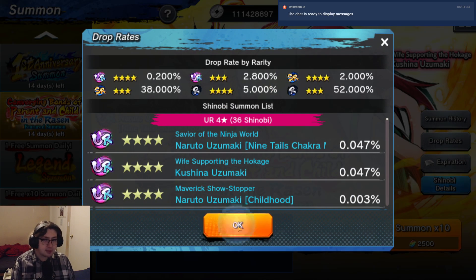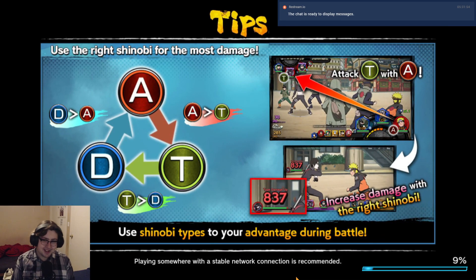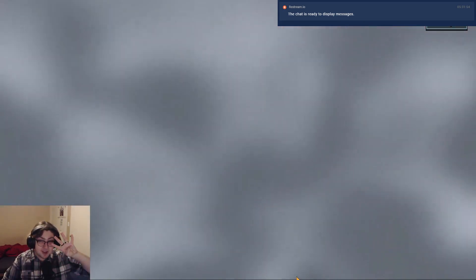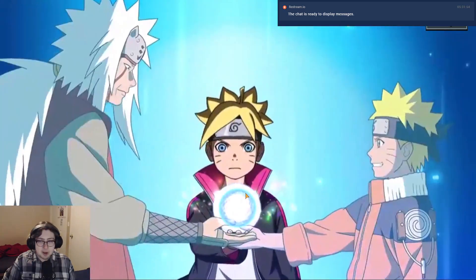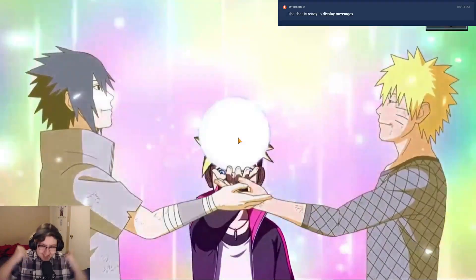With this solid 3% rate, let's see if we can try and get at least one more UR today, because that would really help. Maybe a banner unit. That's four of the pips on the top, which is a good sign. Team 7 - and that's a gold tap. Here we go.